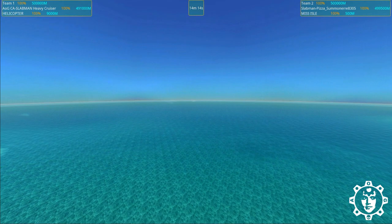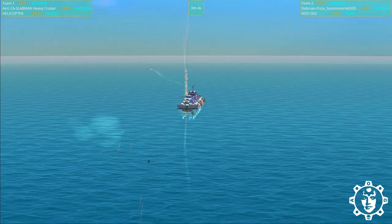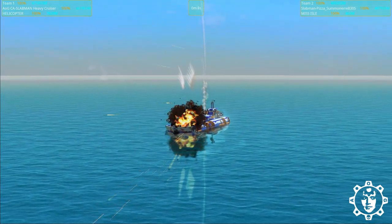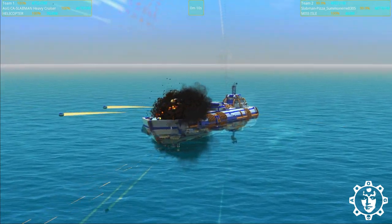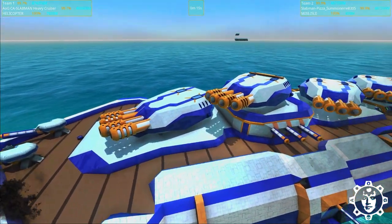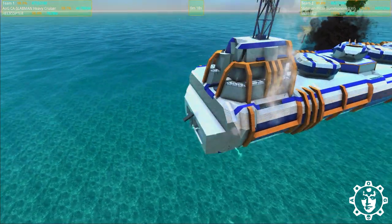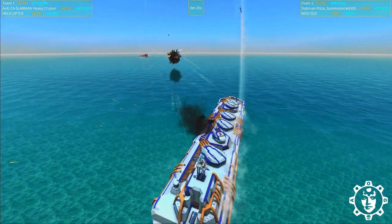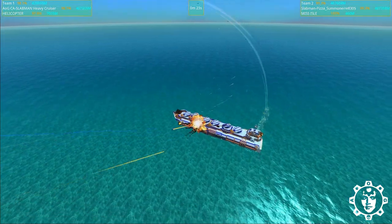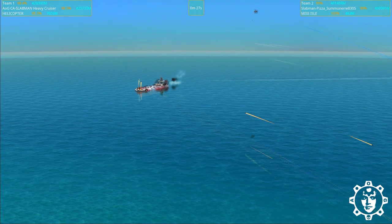We're back with the next battle — it will be against Slabman Pizza Summoner 8305, which is one of the best looking designs of them all. It does kind of look like a nerf gun — it looks exactly like a nerf gun, this entire thing — but it's also super cool and I just think this design looks very nice. Didn't this thing have a nuke though?